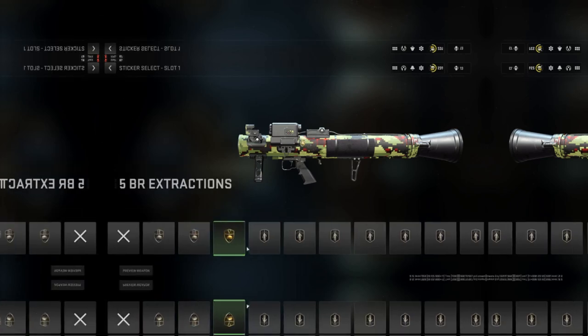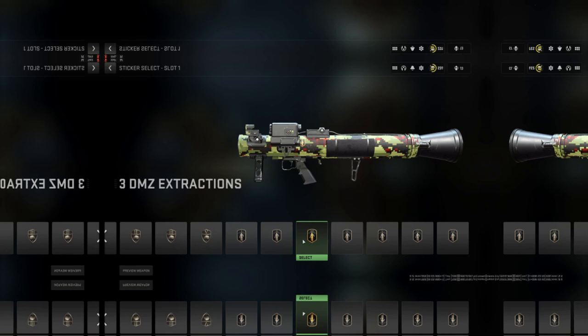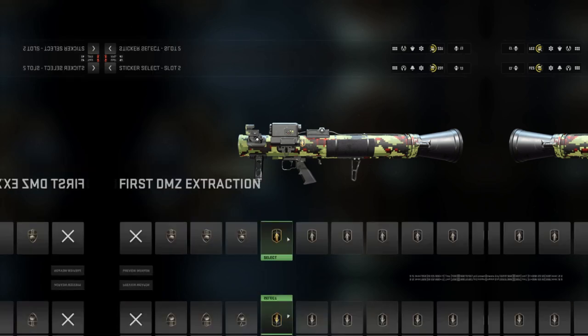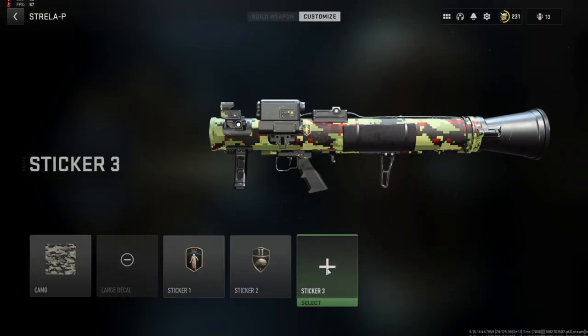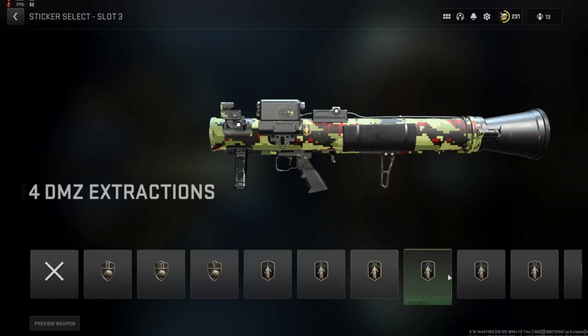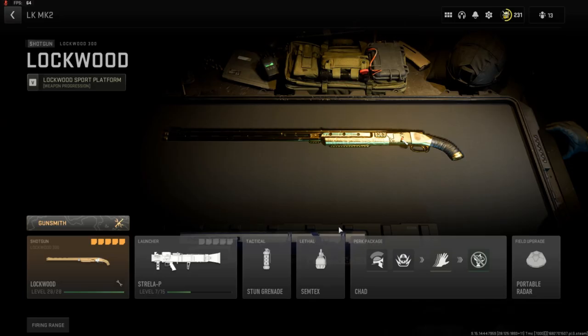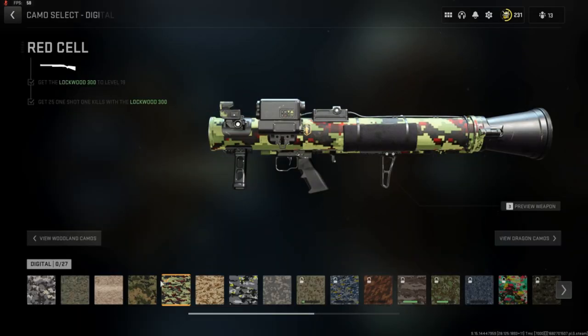Go over to your sticker slot and throw in the three DMZ extracts. Sticker number two — extractions. Sticker number three, go ahead and throw in a random one; that one doesn't really matter. Question from chat: what was the camo? The camo was red cell. What category is that? Blue? Green — it's green.